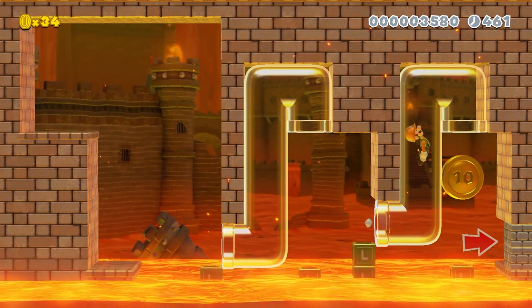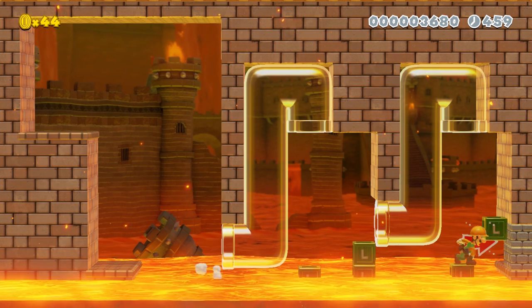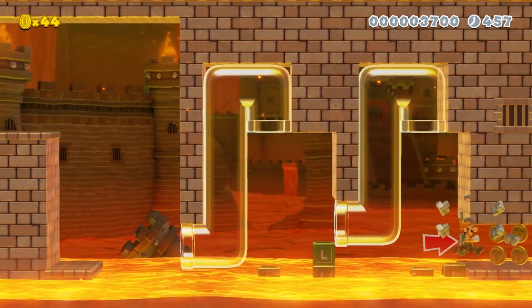Crates do not burn when they get in touch with lava. I'm not sure how it works, but that is just the way they work.